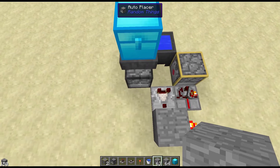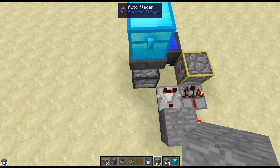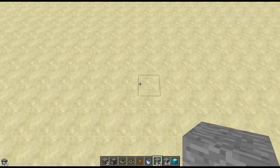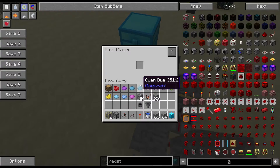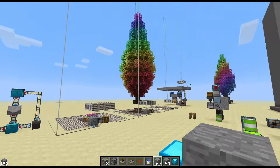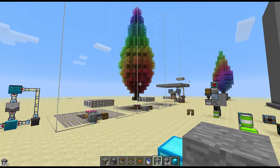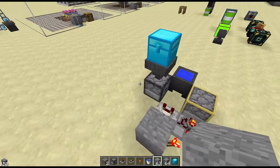I'm using the Auto Placer from Random Things — I think that's the best placer there is. For those not familiar with it, any blocks you put in it will continue placing blocks until it comes to a different block. It does not require a Redstone signal. It only has a single spot for inventory, and it's got a couple of different modes you can enable and disable. It's the one I've used with the Rainbow Tree Farms that I did.